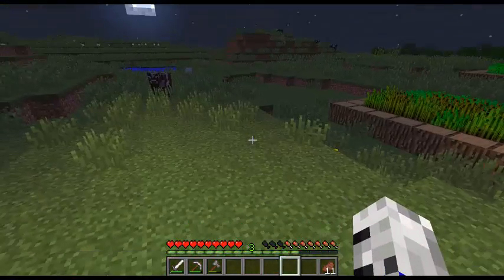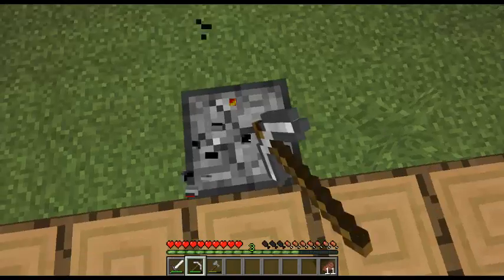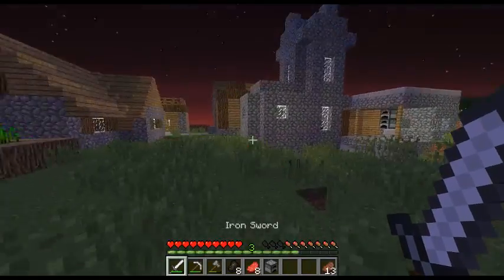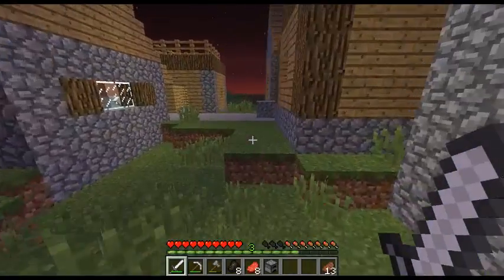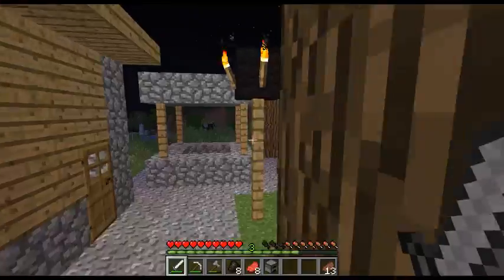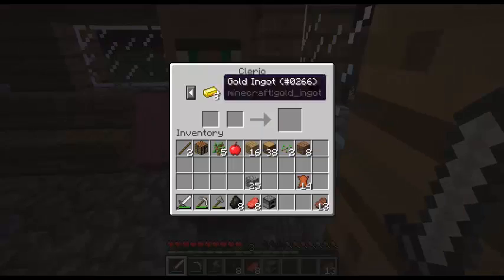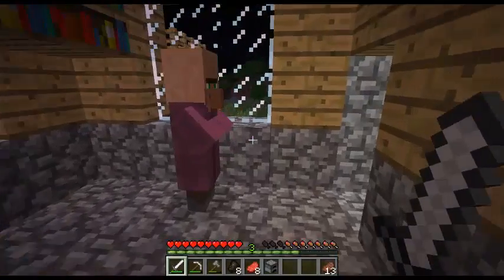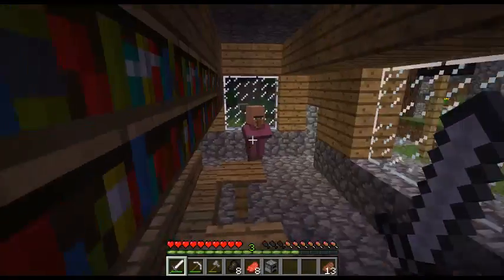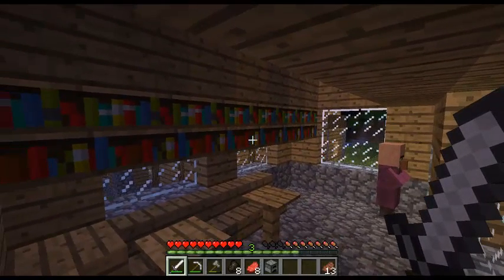I'm going to head indoors because I'm not ready to really fight at night. Oh, that's a weird house - okay yeah, this looks good. I've trapped a villager as well that sells paper for emeralds, and it's the least amount of paper for emeralds, so he's the best villager. I'm just going to wait out the night and carry on with my progress.